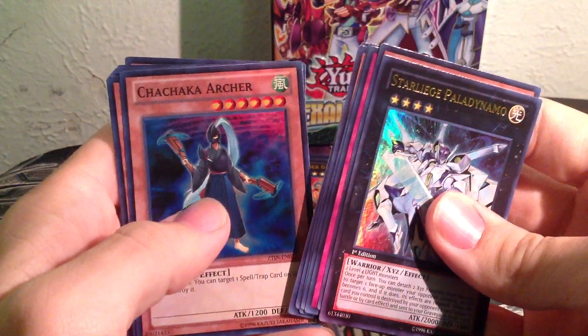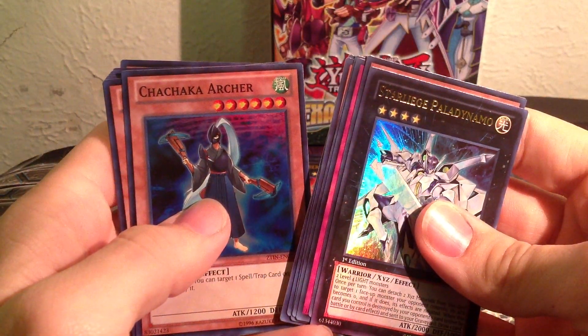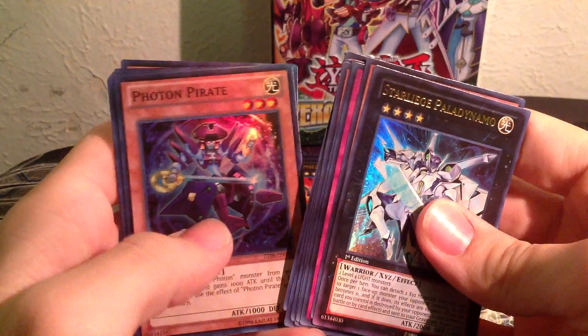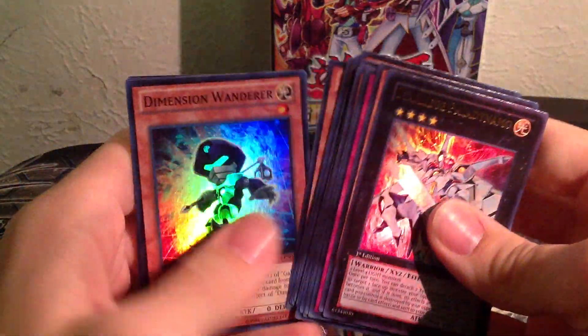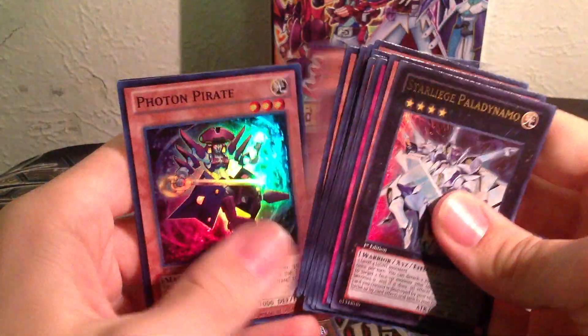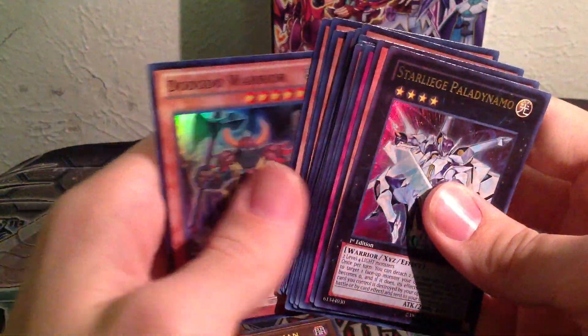Continuing the recap of the remaining cards: Triple Star Trion, Galaxy Zero, Chacharka Archer, Photon Pirate, Message in a Bottle, Dimensional Wanderer, Photon Thrasher, GaGaGa Back, Photon Satellite, another Dimensional Wanderer, another Photon Pirate, and a Do-Do-Do Warrior.